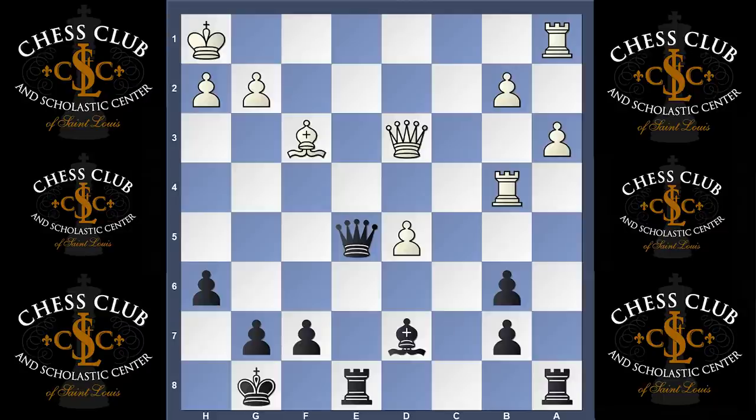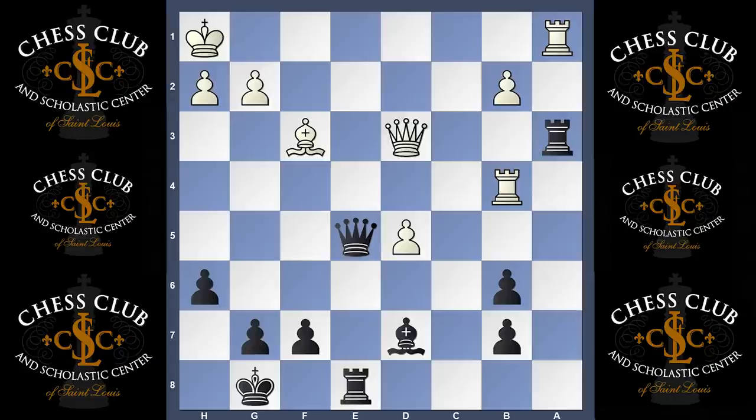And that move is rook takes a3, and remarkably, even though there are three different ways that white can take the rook, they all have issues on the back rank.